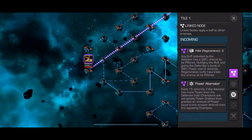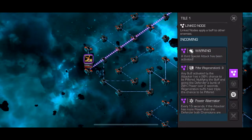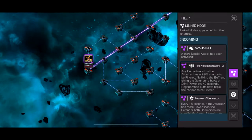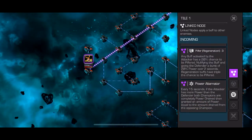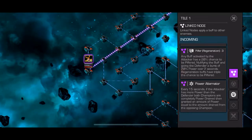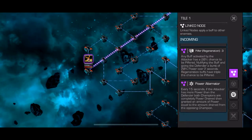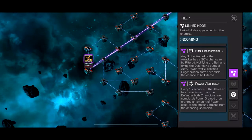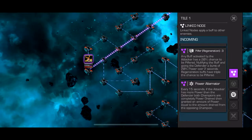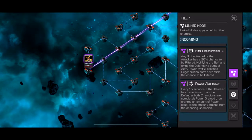Really quick, I'm going to go over the paths. First one we got Pilfer and Power Alternator. Pilfer is if you take a buff it has a 20% chance to nullify your buffs and give them some power. Power Alternator is every 15 seconds — if you have more power than them your power is drained and given to the other character. So make sure you don't have more power than them at that time. If it's about to switch, just throw whatever special you have.